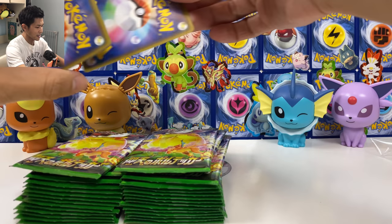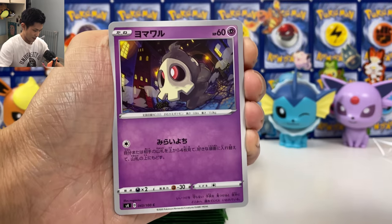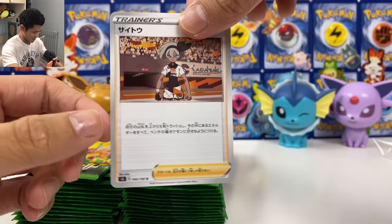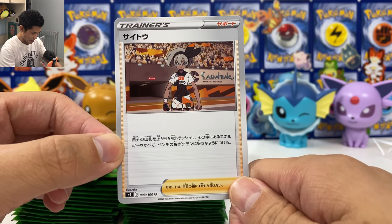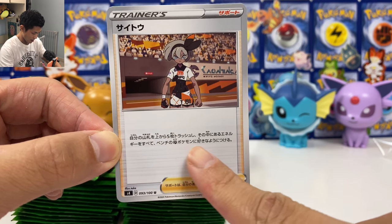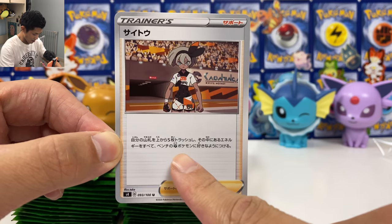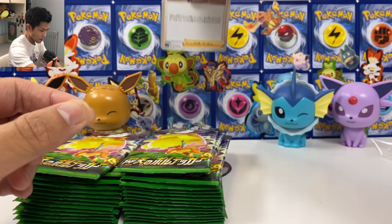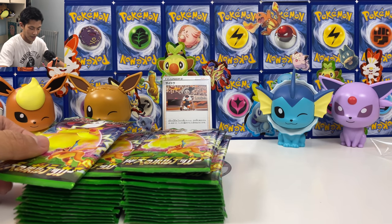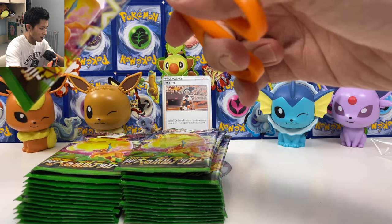We got one from the back — we got the Crocodile, we got Slugma. And yes, we got our first Bede trainer card. Discard the top five cards from your deck, and if they are energy, you can attach it to your benched Fighting Pokémon. So that's our first hit. I think this card is useful — it's also a full art Bede and I think there's a Hyper Rare one too.